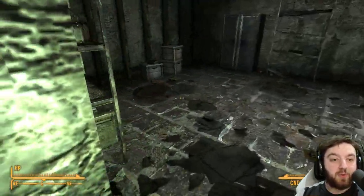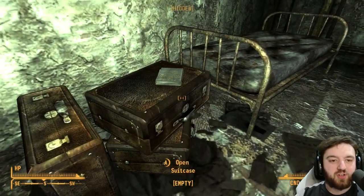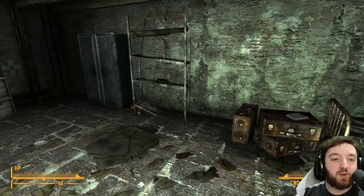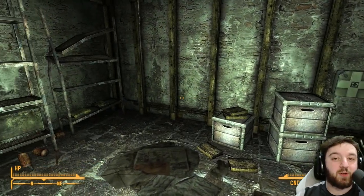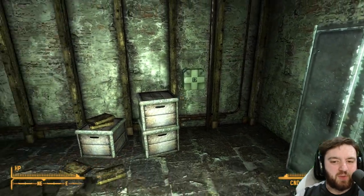More importantly, what is in here — because it's in here — you can find on top of one of the suitcases: Tales of a Junktown Jerky Vendor, giving you plus three to your barter skill. We all love skills being boosted in this game, so why not pick it up whilst you're here?